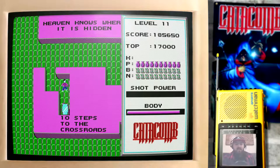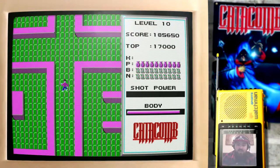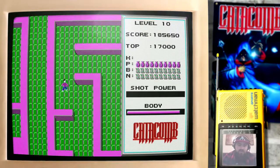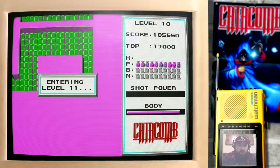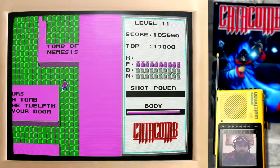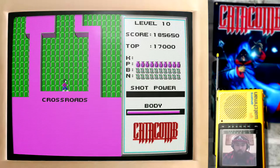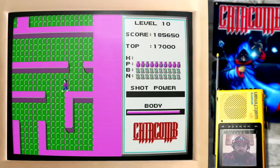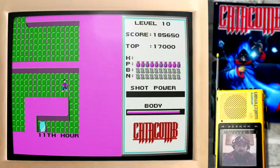And 10 steps to the crossroads — this will take us back, which is quite handy. This level is fairly simple, nothing too complicated here. We can go back in, pick up these, and go back out. This will give us a good supply of health potions — a very good supply. It's very, very quick to do.